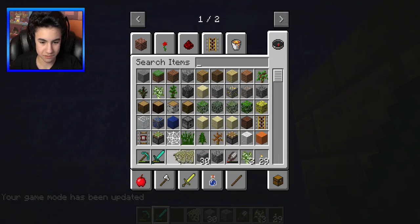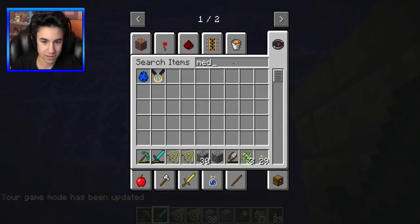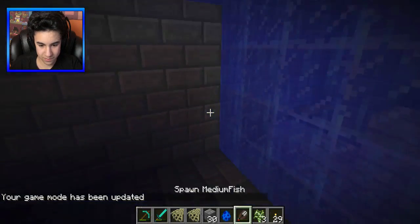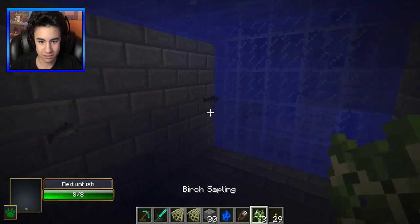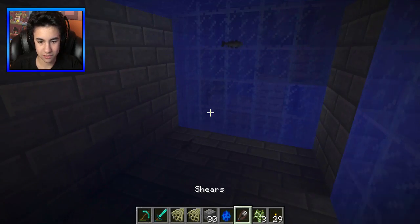I'm gonna spawn in two fish — I can make two blocks just because this didn't work and I'm upset. We need two medium fish. Here's two blocks of glowstone. We now have two medium fish — one was a big fish, these are tiny.